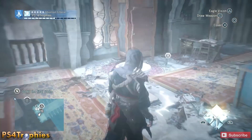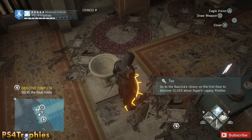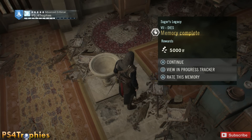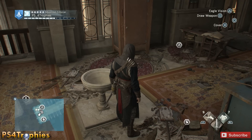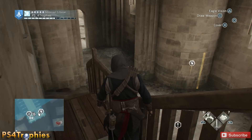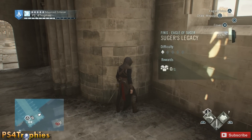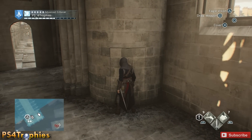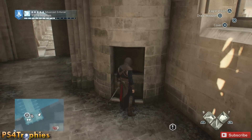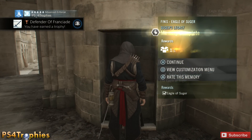Assuming you've found all seven of them and completed all seven of the quests — there are three locations for each of the seven — and this is your final one, you can now do a real quick and easy quest to get the Eagle of Sugaira. You do that by going back down the stairs we came up. There's a little hidden compartment here that you need to interact with. This is not available until you've finished all seven of the other ones. The compartment opens up and all you need to do is interact with the new weapon. And there you go — you've got the Eagle of Sugaira and the Defender of Franciad trophy.